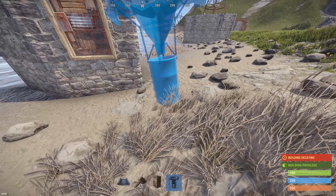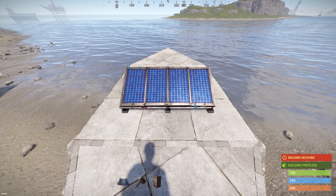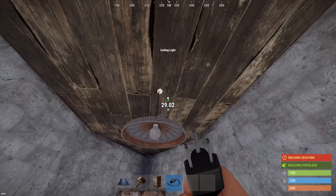Next up, the exterior: place the water catcher over here, and to get on the roof you can build up. The solar panel can point basically anywhere here since we'll definitely have enough energy. After that, connect a single wire from your solar panel to the light, and then the base is done.